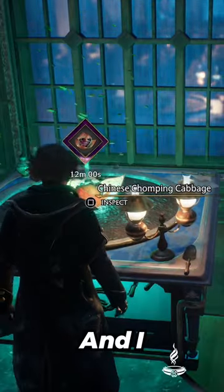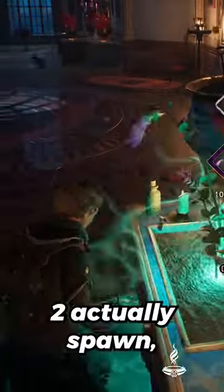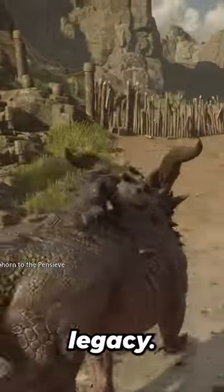Literally every time I walk in there, I just go and grab 12 more. And I also upgraded a talent, so whenever I throw one Chomping Cabbage out, two actually spawn, which is really, really beneficial. But anyways, that is the easiest way for you guys to tame the Graphorn in Hogwarts Legacy.